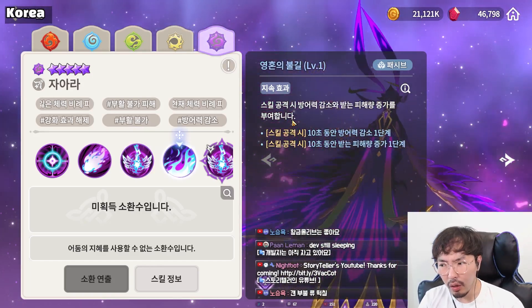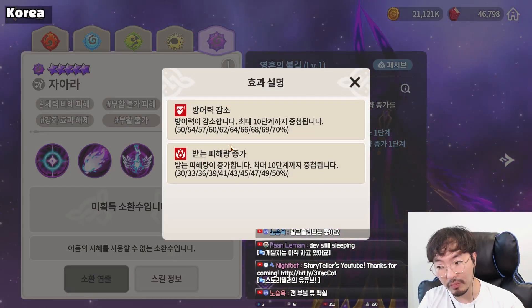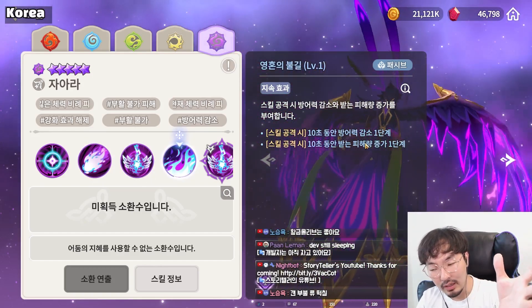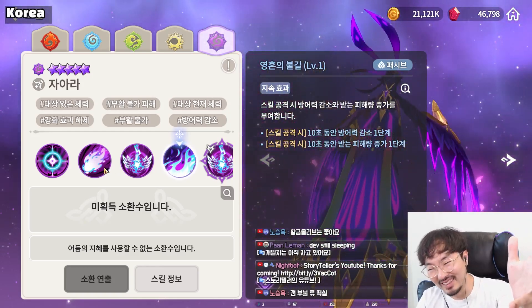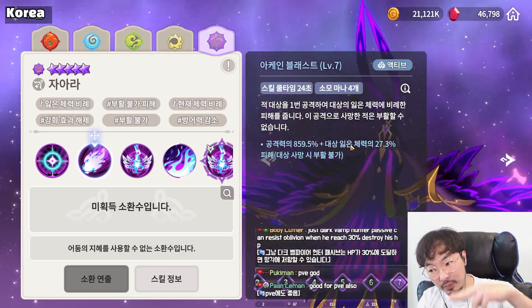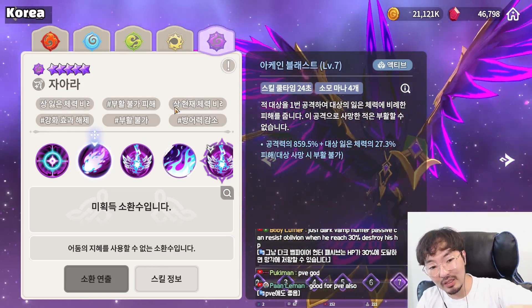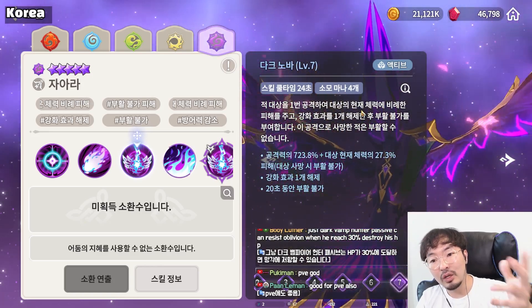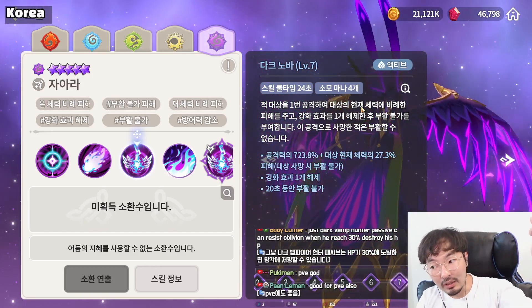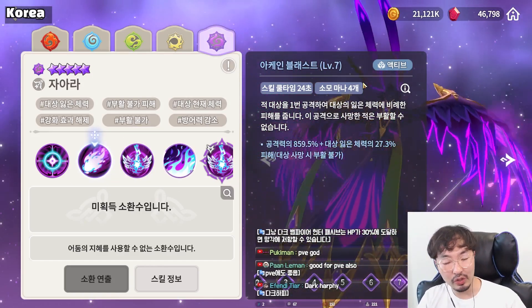The passive — when you use skill attacks, you apply defense down and damage taken up. So when using first or second skill, you can apply defense down and damage taken up. To summarize: if the target has low HP, use the first skill for more damage; if the enemy has high HP, use the second skill for more damage. Both skills, if you kill the enemy with them, the enemy can't revive.